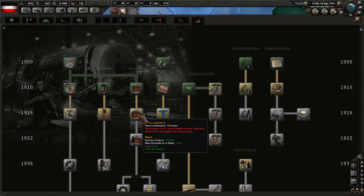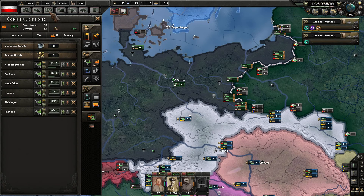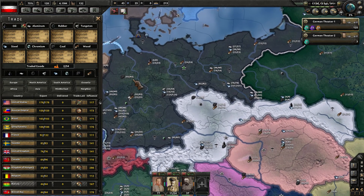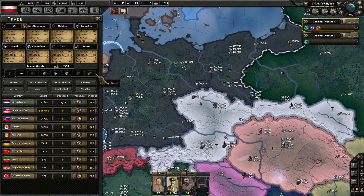A long time to go — five years on the 1916 heavy industry tech. Let's go ahead and get the improved oil drilling. We've got a trade here; I'm not producing a ton of oil at all. We're importing some of that, which will probably go away once the war kicks off. Actually, I am importing from the Netherlands, so I don't have to worry about that as much as I thought.